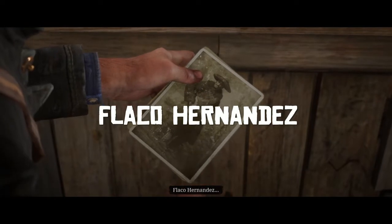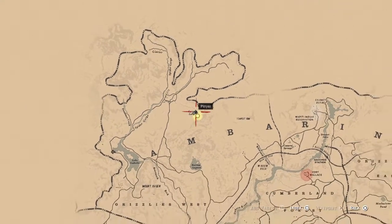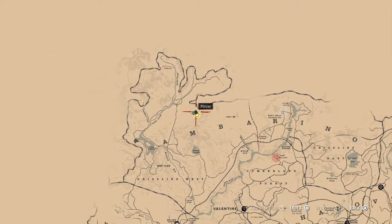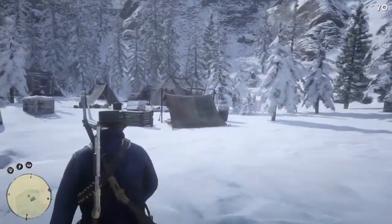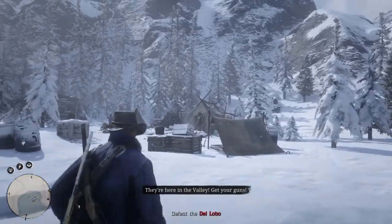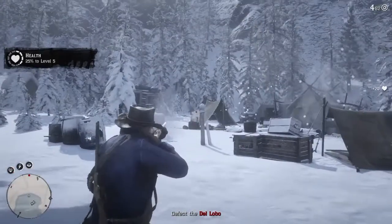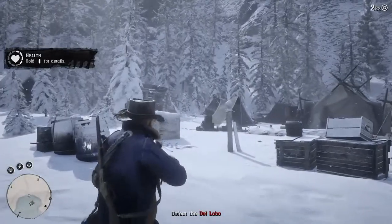Today, we're going to be going after Flacco Hernandez. He's going to be holed up in a little shack right in Carrion Lake, surrounded by his boys. Make sure you put on some cold weather gear because it's going to be really cold up there. I'm bringing a stick of dynamite to the gunfight because you have to take out all of his boys.